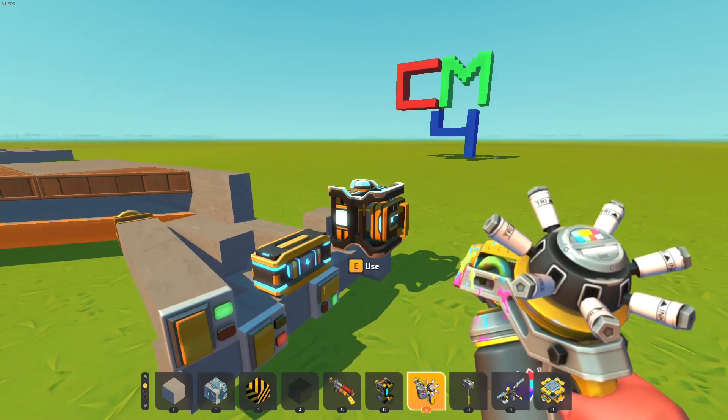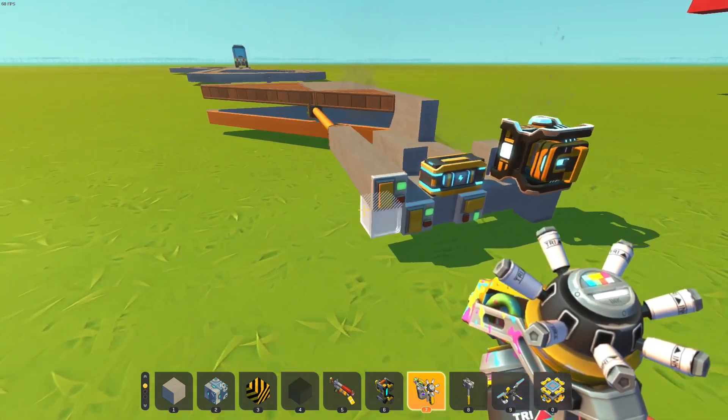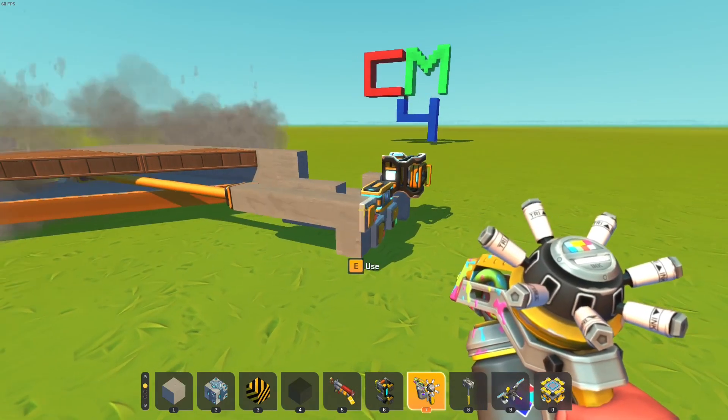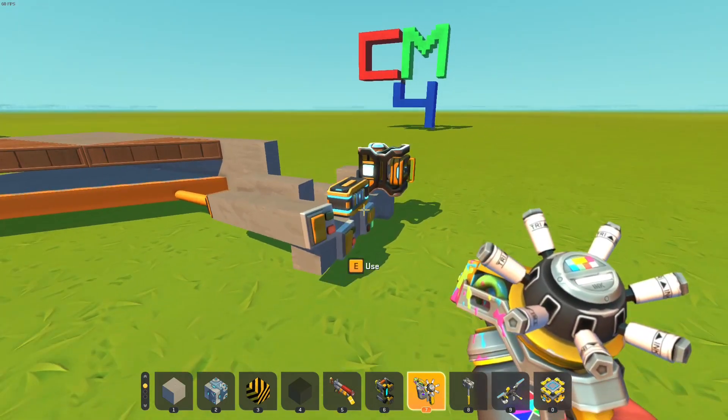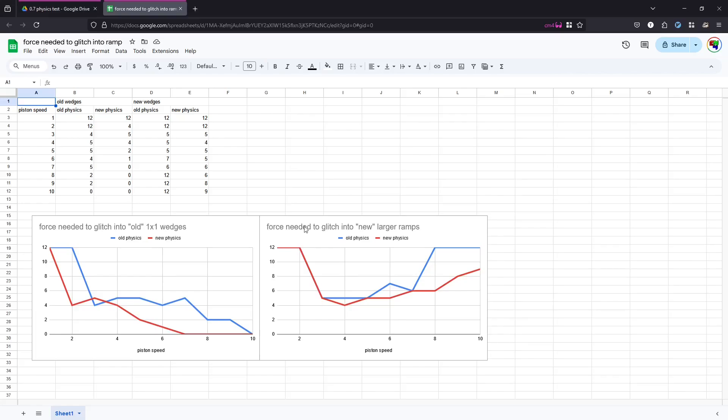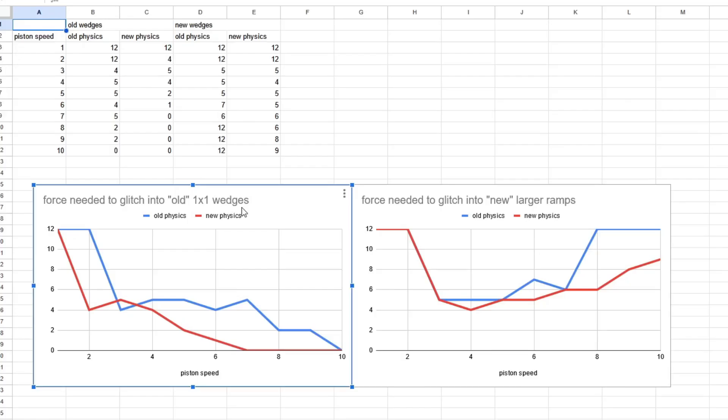I can show that if I set this to like 6 or something it gets stuck. And I put the results on a graph, and the graph, my friends, it looks like this. On the left here we have a graph for the old 1x1 wedges, and the height represents the amount of gas engine force that was safe and reliable. 12 is the maximum force a gas engine could apply, and zero means that even with a gas engine force of 1 it would get glitched out — and force zero of course means it's not applying any force.